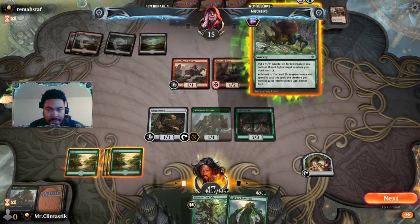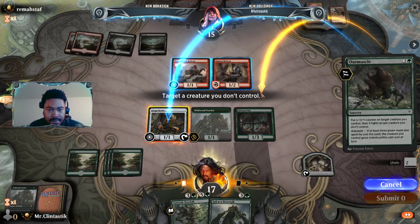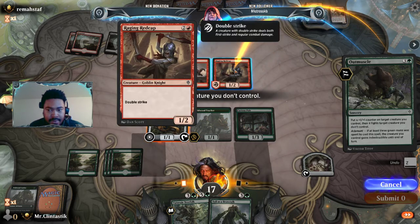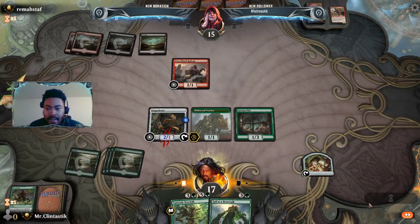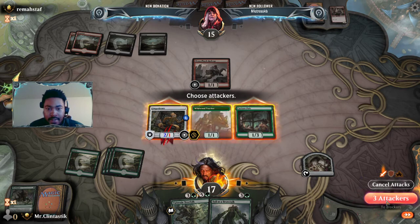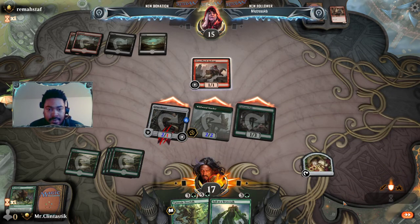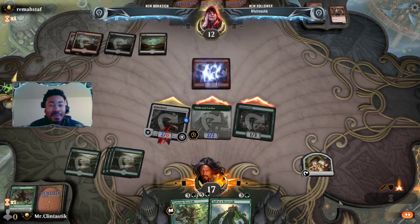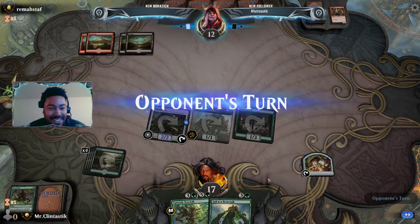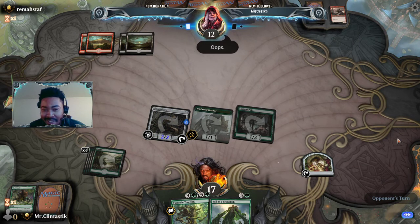We put the counter on Ginger Brute, go on and kill that Raging Redcap and swing all. They didn't realize that Ginger Brute had indestructible — that's nice. That's probably scoop-worthy right there; they just cleared their board.